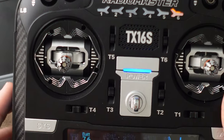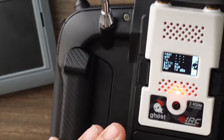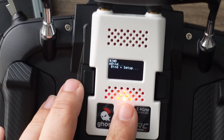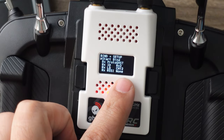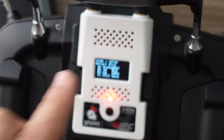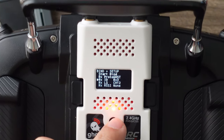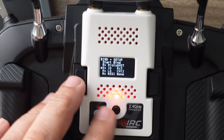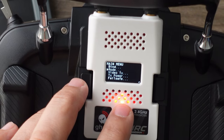The rest of the setup is done on the ghost module itself. To assign each quad, go into the bind menu and go to bind and setup. When I bound the first one it was rx1, the second was rx2. When I bind my next one I assign it to rx3, and that is what it assigns to the next quad when I bind it up.